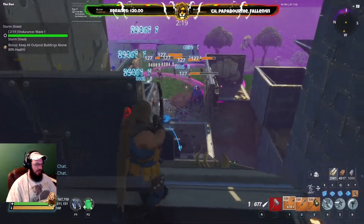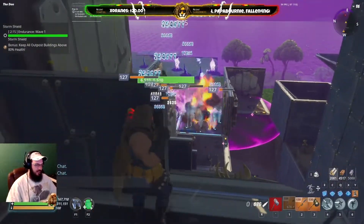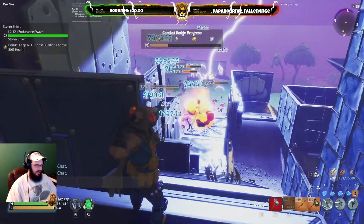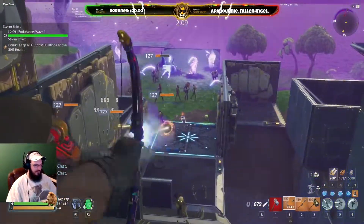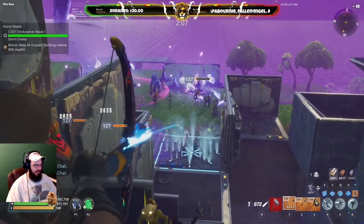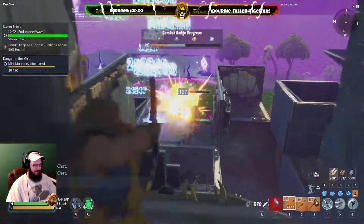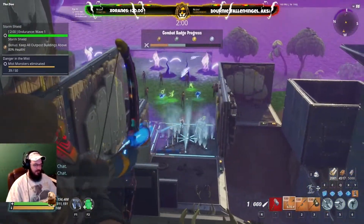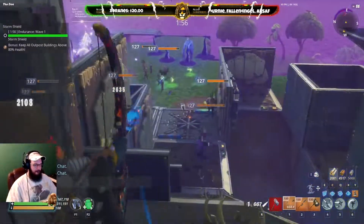So what is this bow all about? The barrel that explodes after two seconds is really what sets this bow apart. We can compare it to the Boom Bow, which explodes instantly and uses shotgun ammo, whereas the Powder Keg uses sniper ammo and explodes after two seconds.